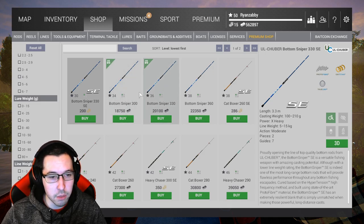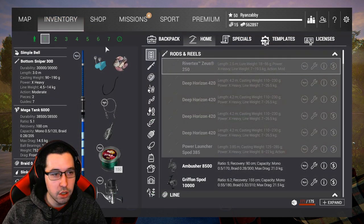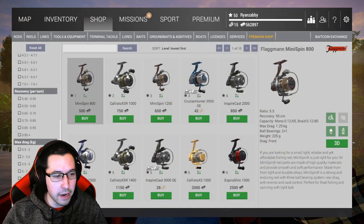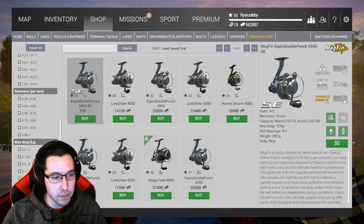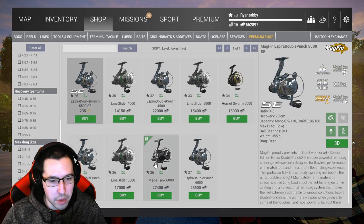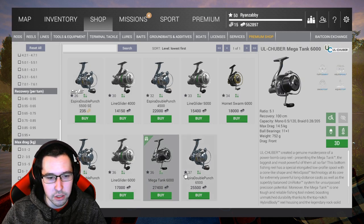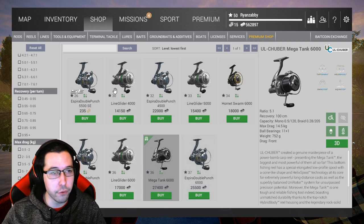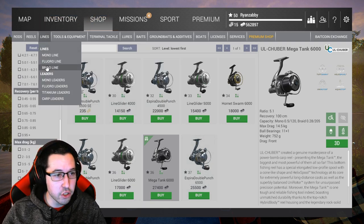Get both the level 34 and level 36 bottom rods — the Bottom Sniper and Bottom Sniper 330. For reels, go into Spin Reels, set max drag between 10 to 15 kilograms (about 20 to 30 pounds), and go to the level 36 Mega Tank 6000. Grab two of these if you got two rods.